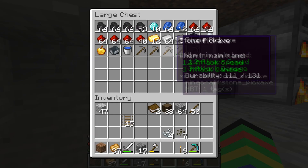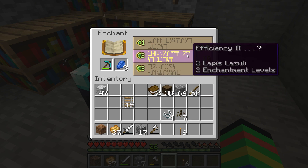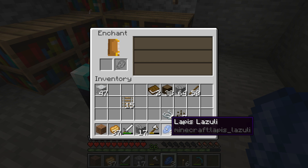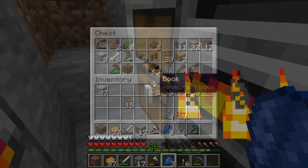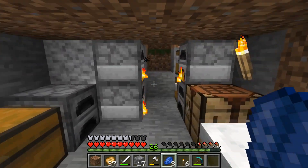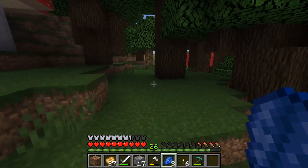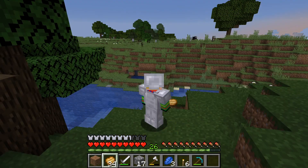Let's see what level the enchanting table gives us — level 12, which is not bad but not great. I need fifteen bookshelves total. We only have six, so we need more leather and paper. We don't have any leather, so getting all the bookshelves will be for next episode. I hope you enjoyed this episode — we found a lot of diamonds, went mining for a long time, and found a village at the beginning. Village and diamonds, that's pretty nice. Hope to see you in the next video, bye bye!